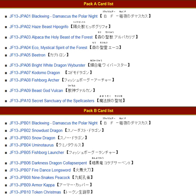For Card Pack A list, we have: Blackwing Domiscus the Polar Knight, Haze Beast Hippogriffle, Alpaca the Holy Beast of the Forest, Echo Mystical Spirit of the Forest, Beatron, Bright White Dragon, Wybuster, Komodo Dragon, Kodomo Dragon, Fishborg Archer, Beast God Vulcan, and Secret Sanctuary of the Spellcasters.